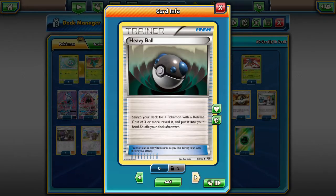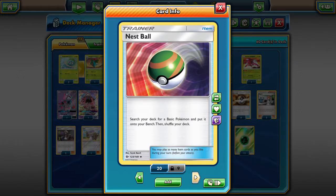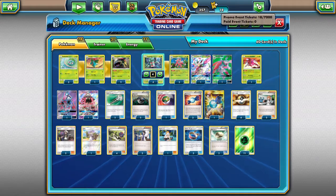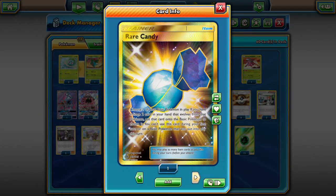Heavy Ball — we want to get out that Ivysaur and Venusaur. Heavy Ball really helps with consistency, to be able to pull that out and evolve into Venusaur as early as turn two, as late as turn three. We also have one Nest Ball so we can get down those basics — either Bulbasaur, Fomantis, or Genesect — to start boosting up energies. We have four Rare Candies because we want to be able to evolve Bulbasaur immediately — we're playing four Bulbasaur and four Rare Candies to get Venusaur out as soon as possible.